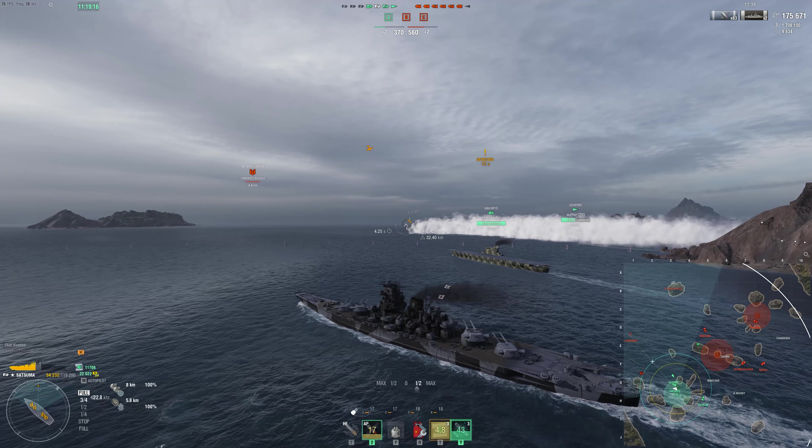At least aircraft carrier torpedoes don't have that annoying tendency to just miss or overpen. Our team manages to take out the enemy Satsuma, and it's just the Immelman left. However, it is an Immelman, so it's possible he could still win this game. I'm on really low health, caught broadside to his torpedo bombers, and like I said earlier, it's our torpedo protection that's really going to help us here. I have to try and take all of them on the belt, and I nearly do — it's just one that hit me not on the torpedo protection.